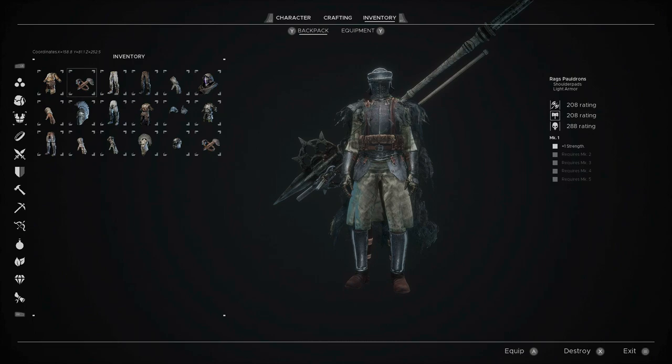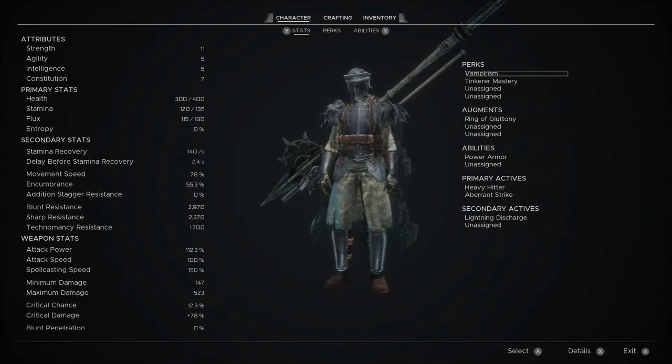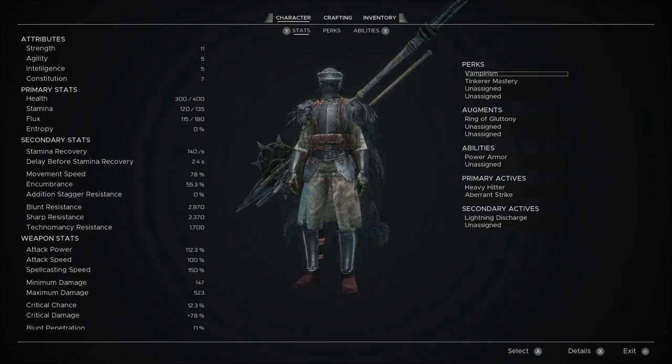I didn't use a pauldron - let's equip that as well. Now we're full. Now we have 11 strength, 5 agility, 5 intelligence, and 7 constitution.